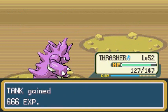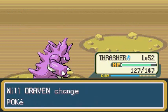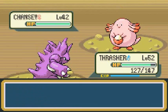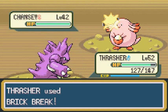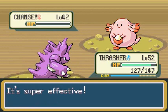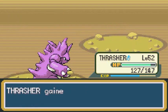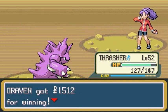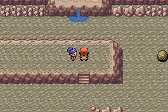Super effective! She's coming out with a Chansey, so let's use another Brick Break. Now Chansey is a tank for HP, so this is going to take a while. Look at that HP going down super slowly. Super effective! That's right - that's how you do it right there.